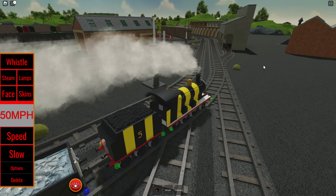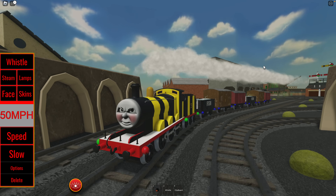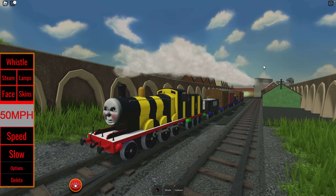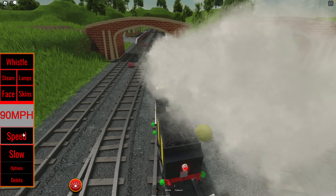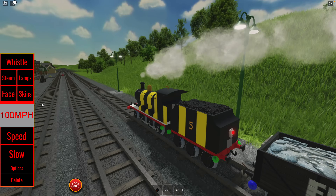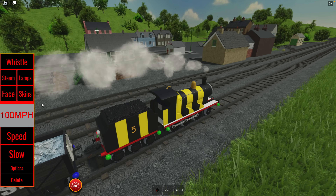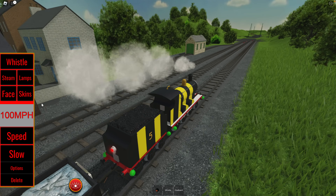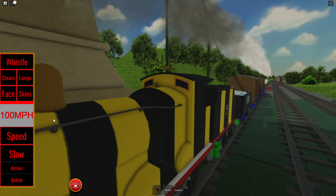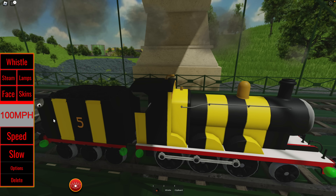Maybe I should have picked Henry — he likes the Flying Kipper! Anyway, off we go to Vicarstown. Let's tour around the island with busy-as-a-bee James. Look how happy he is! This is one of the most detailed games I've played in quite some time. We should be coming up to Wellsworth Station and then the suspension bridge — look at this, get a good shot of James on the big suspension bridge. Great graphics on this game!